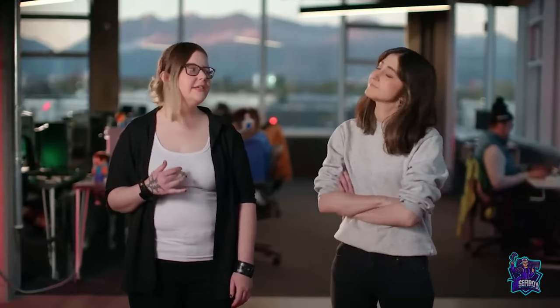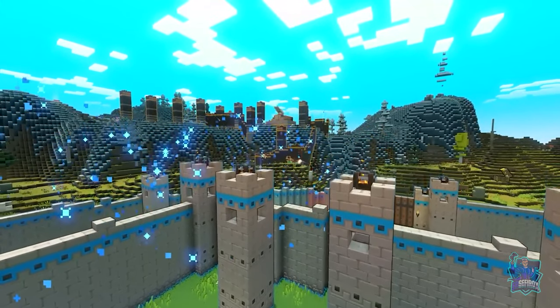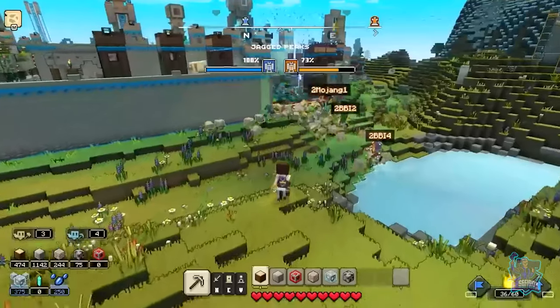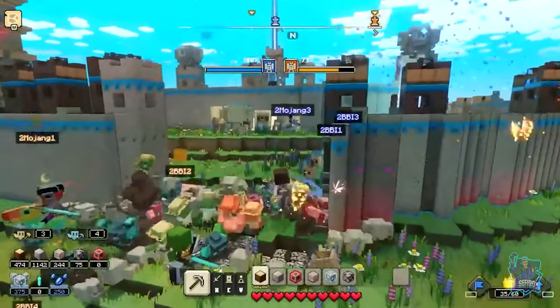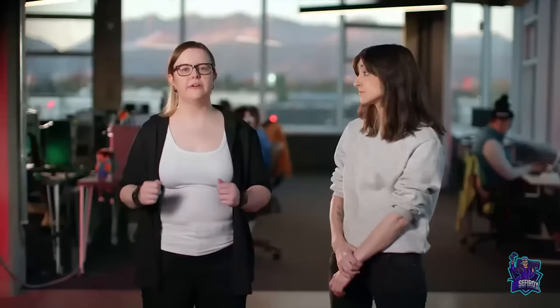When it comes time to finally take out the other team, my favorite strategy is to make a forward camp just outside the enemy base. Then I get the biggest, strongest mobs I can as fast as I can and start sending them in. Then I can smash down the walls, take out their mobs, and claim victory.